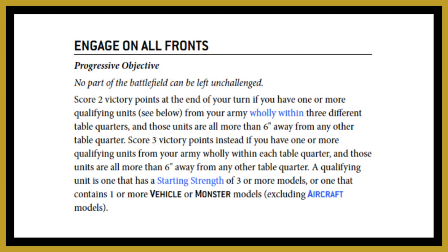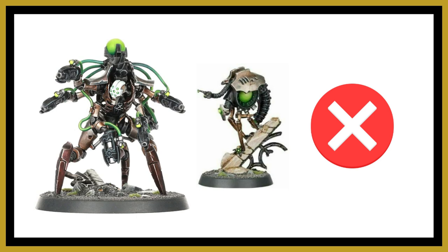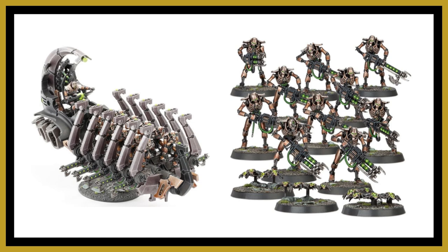Engage on All Fronts scores two victory points at the end of your turn if you have one or more qualifying units wholly within three different table quarters, all more than six inches from other table quarters. You score three victory points if you have qualifying units in all four quarters with the same restriction. A qualifying unit has a starting strength of three or more models, or contains a vehicle or monster — so a five-man Flayed One unit whittled down to one model can still score, as their starting strength was five.